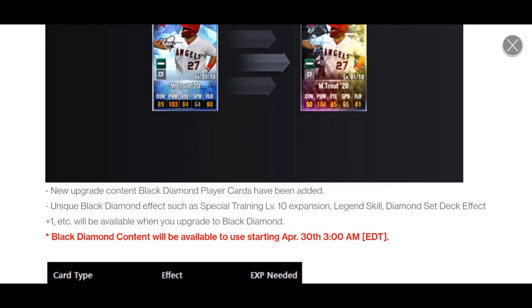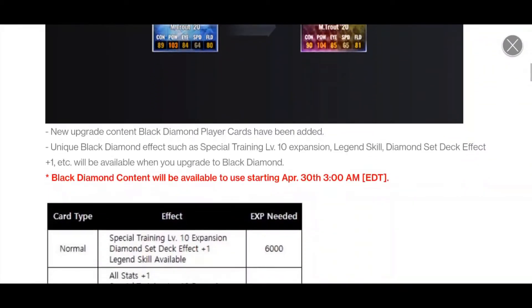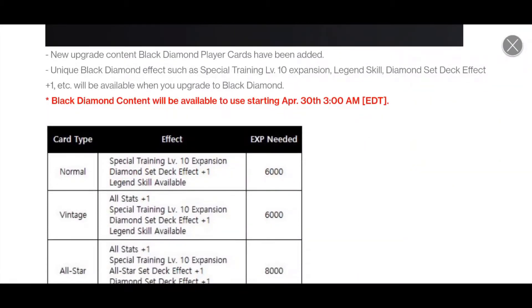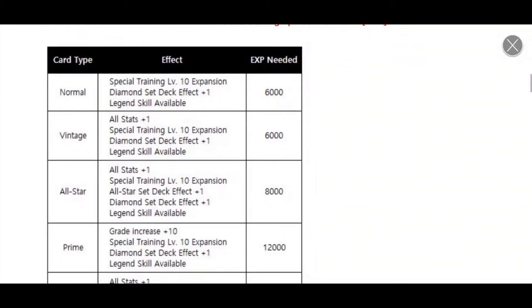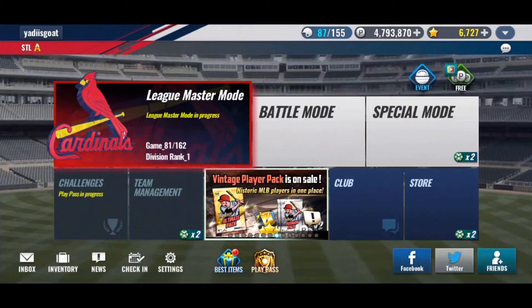You can't draw these out of any packs. They don't right now have any Black Diamond packs — they just have the upgrade cards. Now you upgrade these with experience, and you can get experience a couple different ways. Some of it is Black Diamond training XP.